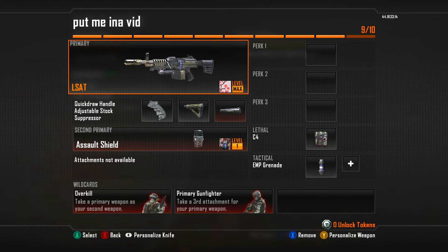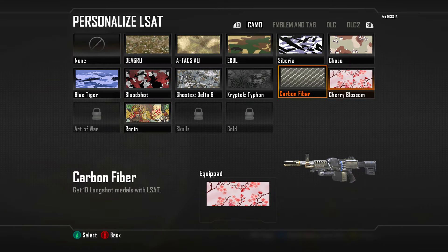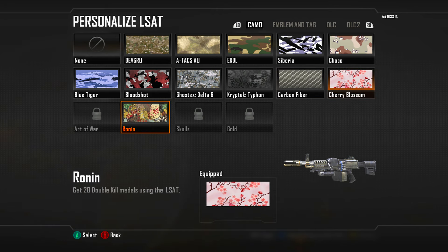Hello and welcome. My name is Kyle. Welcome back to another episode of Road to Diamond here on Black Ops 2. This is episode number 20, and in the last episode we made a little bit more progress. We got ourselves the Carbon Fiber, Cherry Blossom, and Ronin Camo.